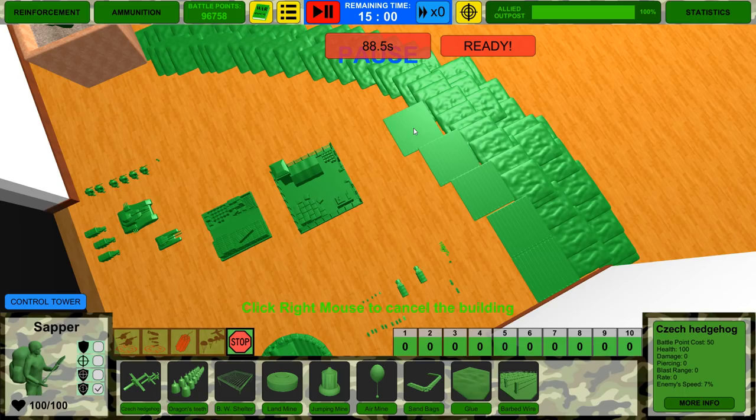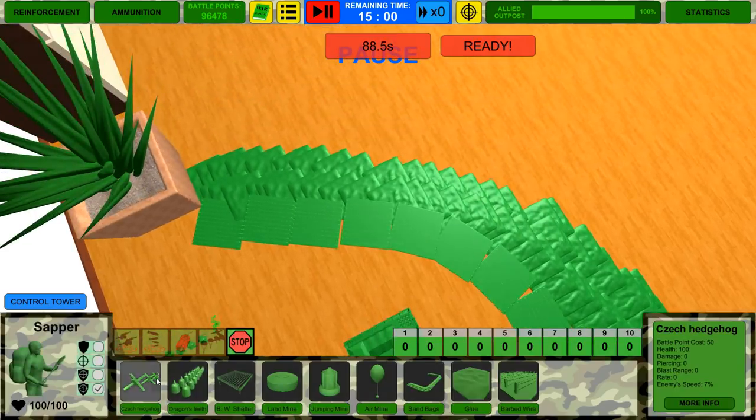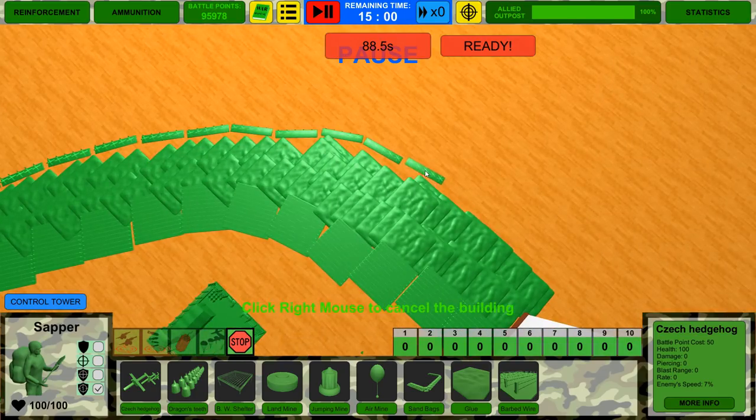We've got a lot of big bugs out there. I like how you just hold alt and scroll wheel to easily rotate this. It's fun to see how things have progressed since the beginning days. I like hedgehogs — these things are pretty good at slowing down big bugs. We're going to put those right on the edge of the glue so they'll have this pause. Barbed wire and glue does damage, so sappers can actually do the most damage. Sappers and trucks are definitely the first two units you want to unlock in a campaign because of their versatility.